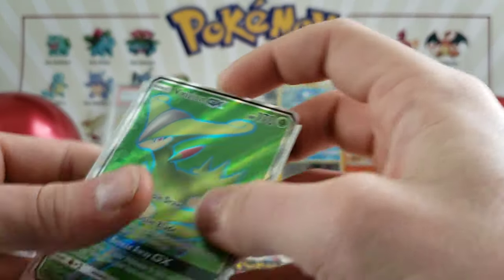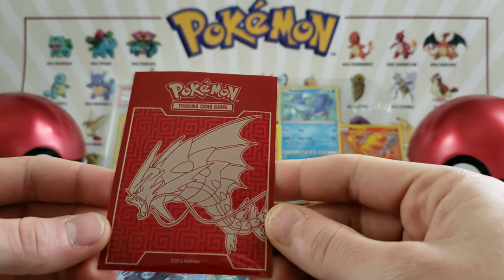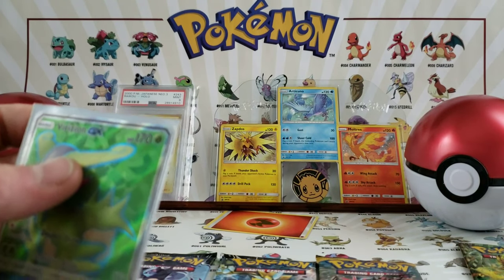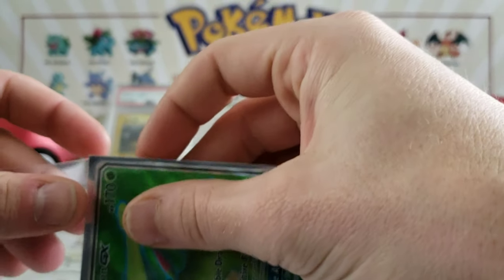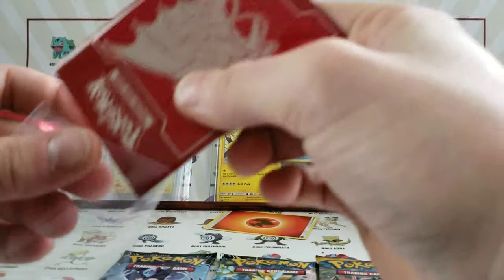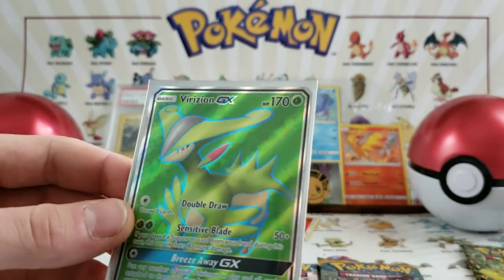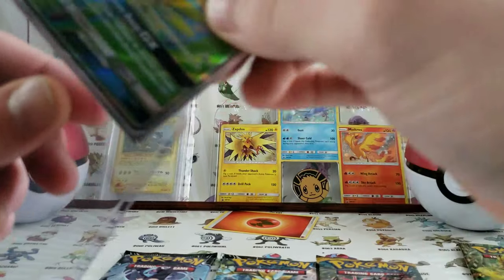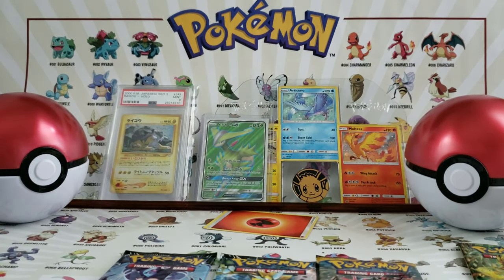I did get some real sleeves — I actually have a Mega Gyarados trainer box that I opened up as a Christmas present so I did not open it on camera. Now I'm going to be double-sleeving my good cards. But look at that card — it will go into a top loader. First pack, great pull, and it's Lost Thunder. That card might actually be worth some serious coinage.